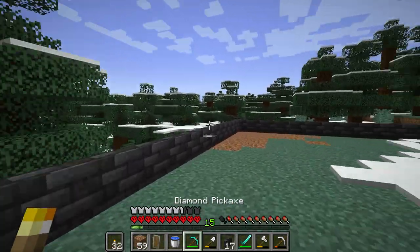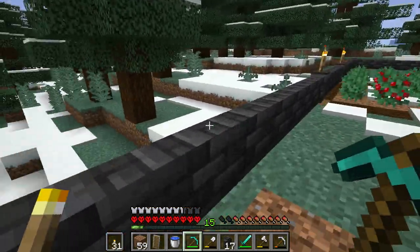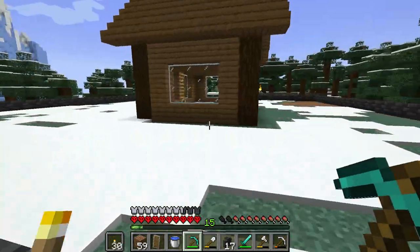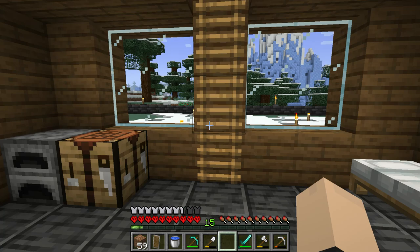Obviously where we're going to place them first is going to be in the corners, or right along the fence line here. What we can do is hit this little hotkey 7 here, so we're going to fight this fire off. Let's go.